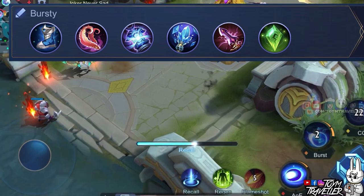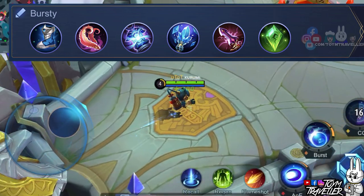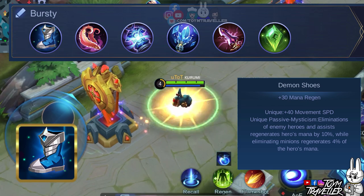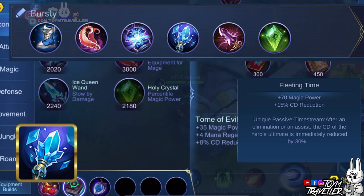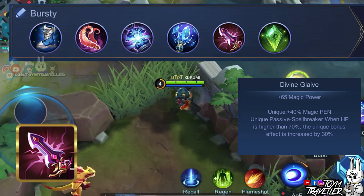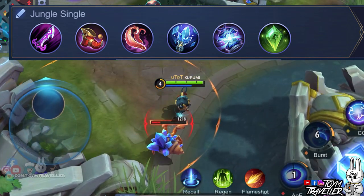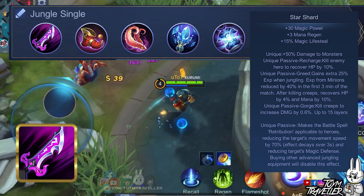You can use the bursty build if the enemy's lineup has lots of squishy heroes like Marksmen and Mages. This build focuses on your extreme burst capability. We had Demon Shoes as boots so it will regenerate a decent amount of mana. You also regenerate mana every time you kill a minion or engage in enemy hero killings. Fleeting Time will reduce the cooldown of your ultimate skill for every enemy hero elimination or assist. Divine Glaive will grant you magic penetration which will penetrate through the enemy's magic defense — more magic penetration means more magic damage dealt to the target. Lastly, you can use the jungle single build if you prefer to be in the jungle alone. We included Star Shard as the jungling item. This item lets you deal more damage to jungle monsters and gain more experience from them.